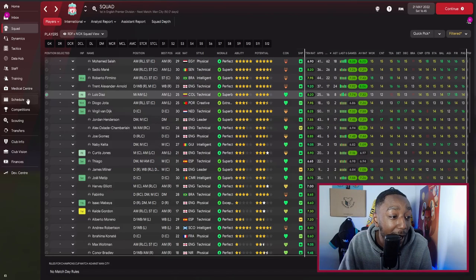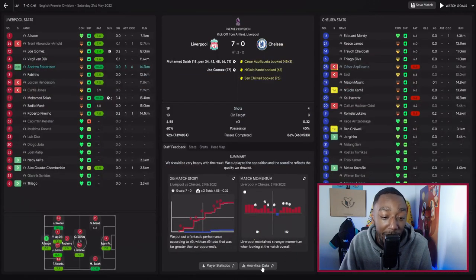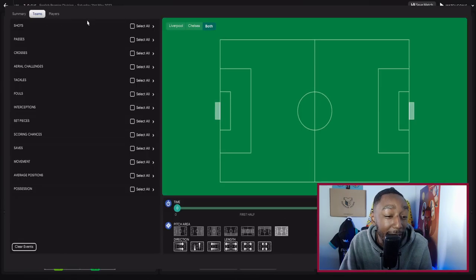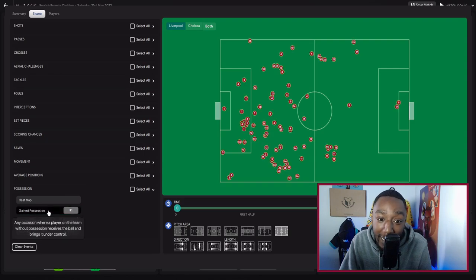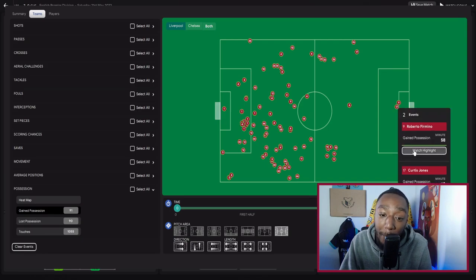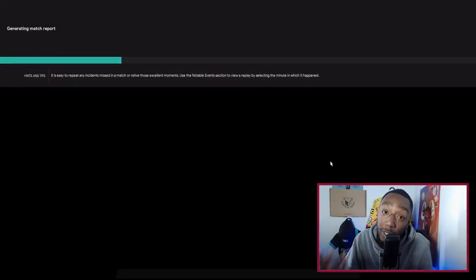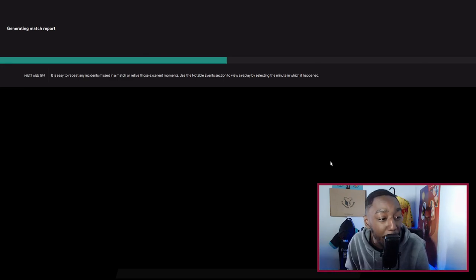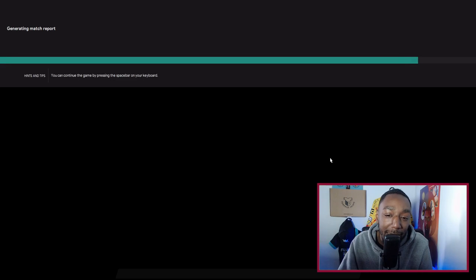In Football Manager, looking at a game against Chelsea — a 7-0 win — going into the analytical data and looking at possession gains, you can see we gain possession fairly high up the pitch. This shows we are pressing high effectively — not necessarily just counter-pressing or winning possession within six seconds of losing the ball, but the press in general from high was fairly impressive.